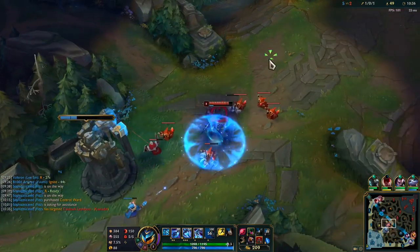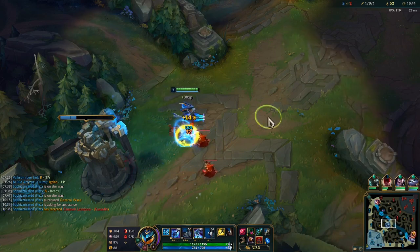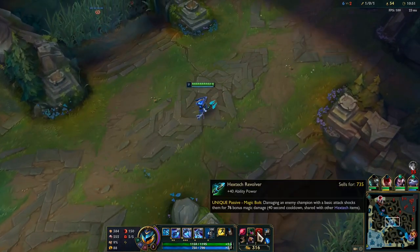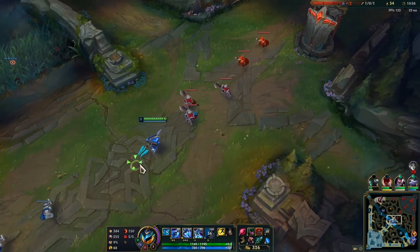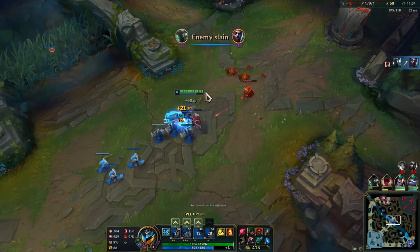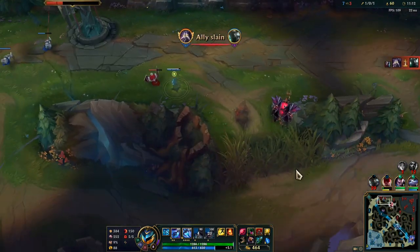I want to make a play on him because he has no mana, but I don't have my ult to finish him. It's all good — we're winning pretty much everywhere else on the map. He may have TP up; he may just TP right back to this wave because it's been a while since he used it. Let's just try and wave clear this as fast as possible because I want to go help my team bot lane. He TP'd up there then.